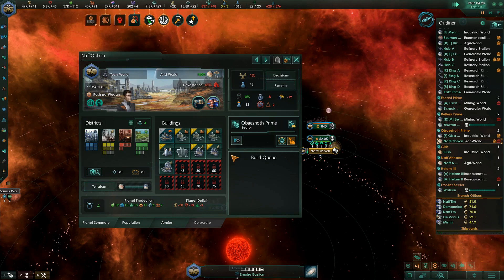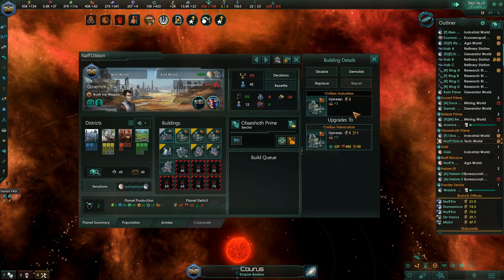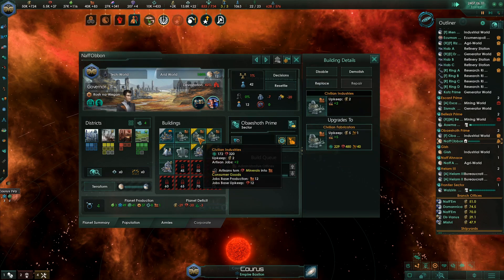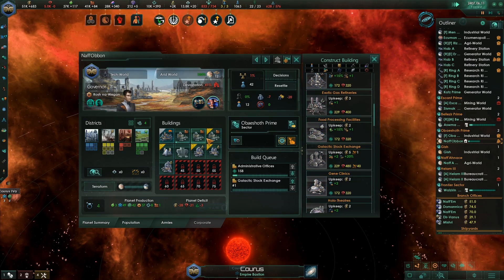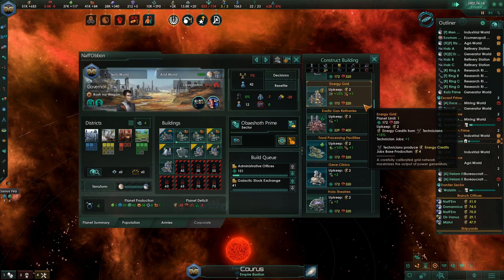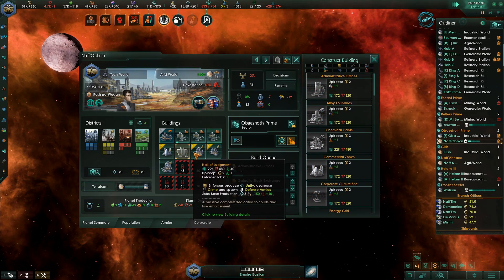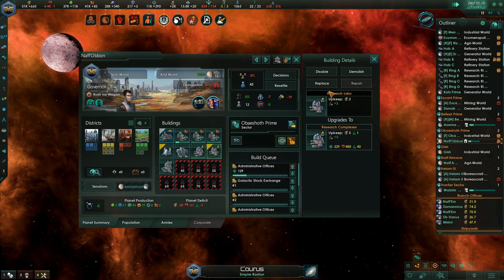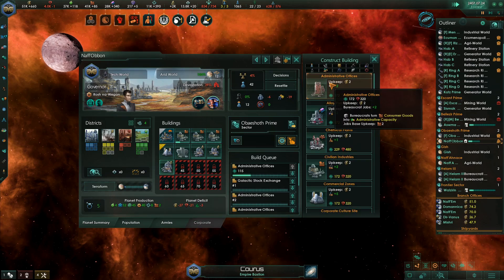You know what I have a dire need for? Administrative offices. I will let you replace that one with the Galactic Stock Exchange. So we're just going to take you and make all these Administrative Offices. Research actualized. And that will significantly help us in the upcoming war.